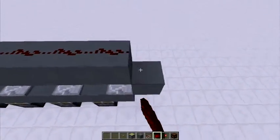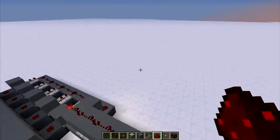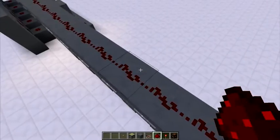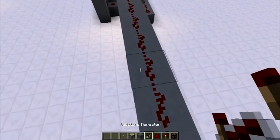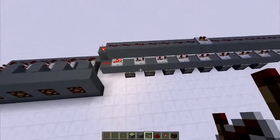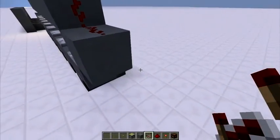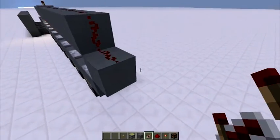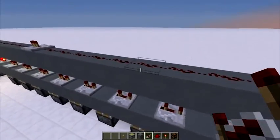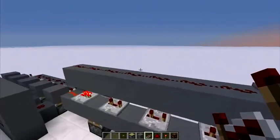Now, what this repeater and this redstone wire does is it's going to reset everything after they shoot all of them. You can put as many redstone repeaters as you want, or you can set it to give you something with a command block, or teleport you, or add a delay after it resets by adding more redstone repeaters.